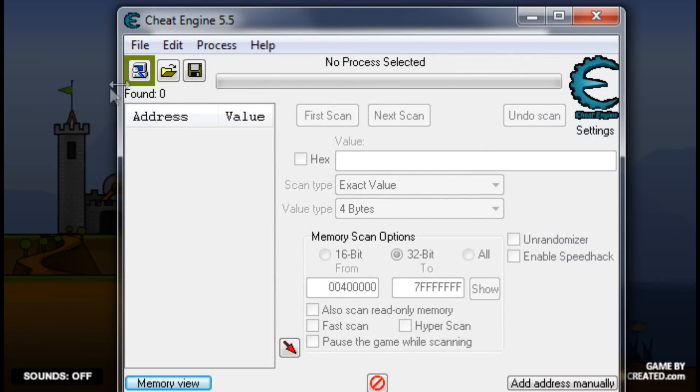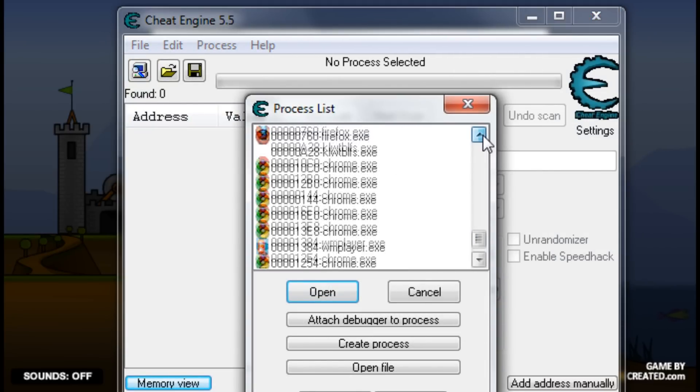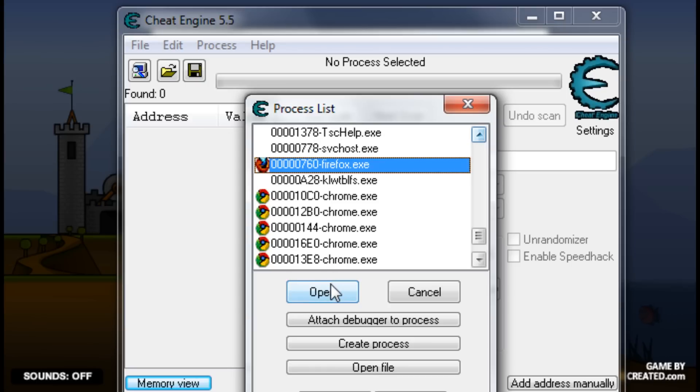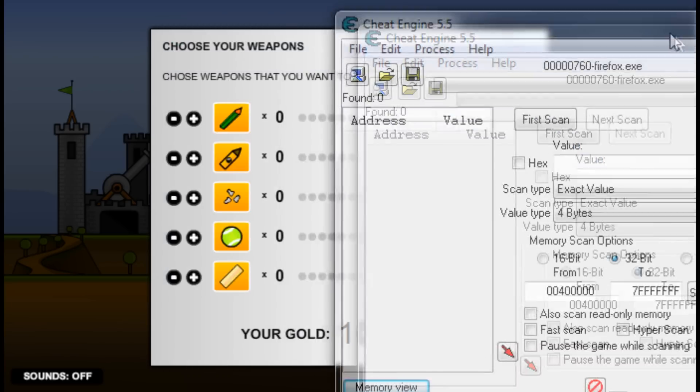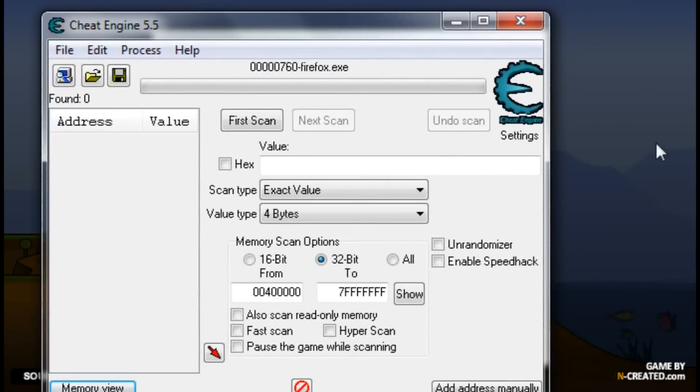This is going to be a quick and easy hack, so just click the computer icon in the top left, scroll down until you see your browser. I recommend using Firefox, and all you have to do for this one is take the amount of gold you have and just type it in.